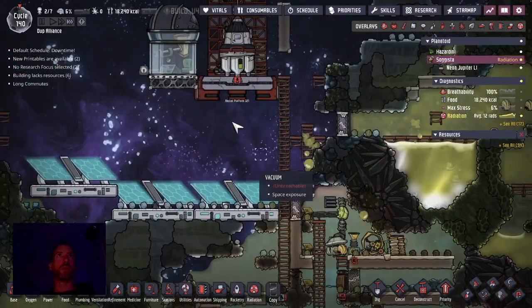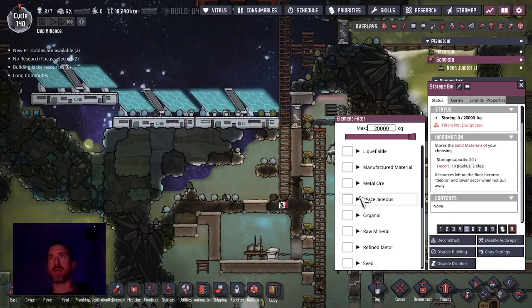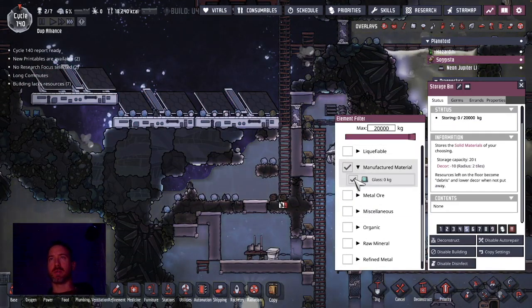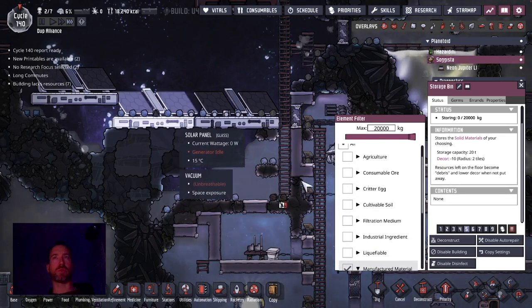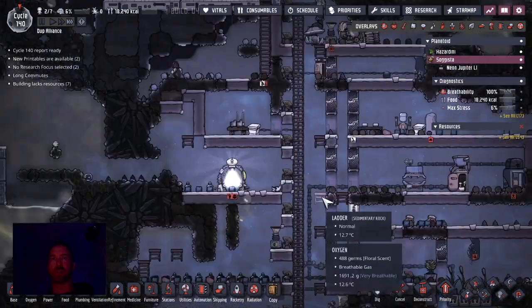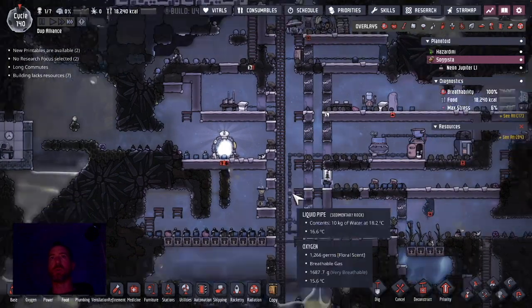Not only do I want to load raw materials here, but I want to leave some materials behind. Probably the most significant of that is sand, as well as glass for future solar panels, but definitely sand. Because there's still a lot of polluted water that's going to produce polluted oxygen, and I need deodorizers for that.